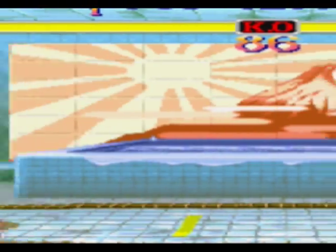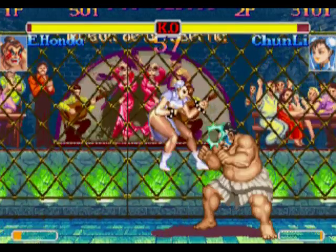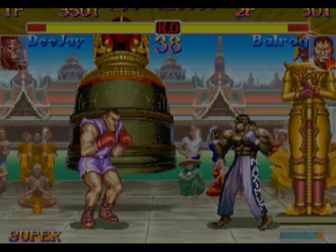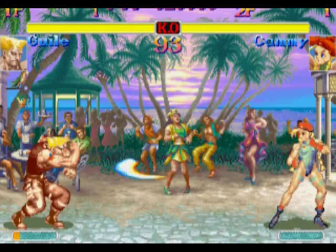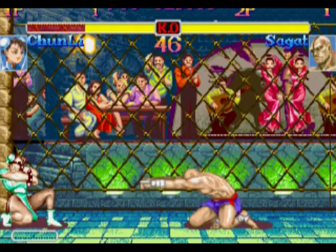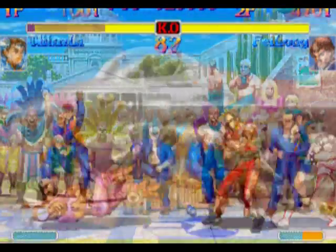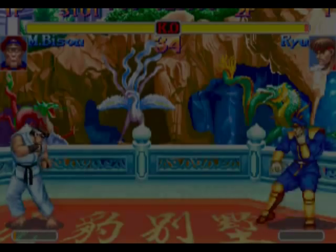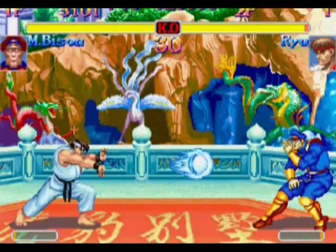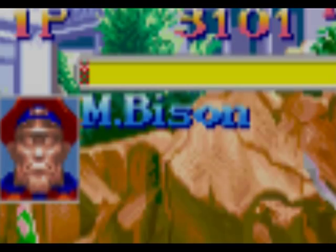Special moves usually have strong properties that normal moves don't. For example, dragon punches, Honda's headbutt, and Balrog's buffalo headbutt are all invulnerable when they start. Projectiles like Ken and Ryu's fireballs, Guile's Sonic Boom, or Sagat's tiger shots aren't invulnerable, but they do control a lot of space. Other moves such as Honda's flying butt, Balrog's flying kicks, or Vega's wall dive allow you to move forward while avoiding ground attacks. Most special moves do block damage also — that means that even if the opponent successfully blocks, he'll still take a little bit of damage.